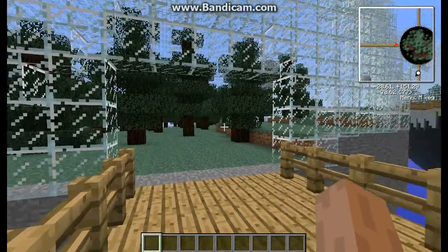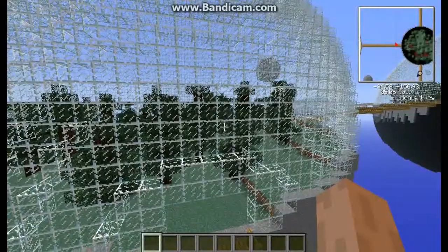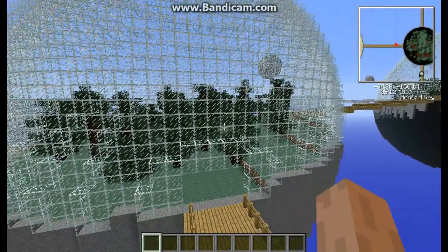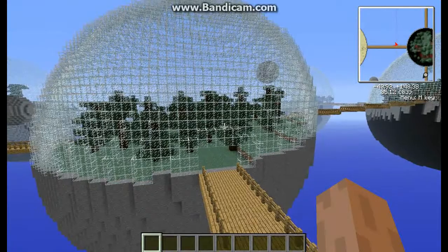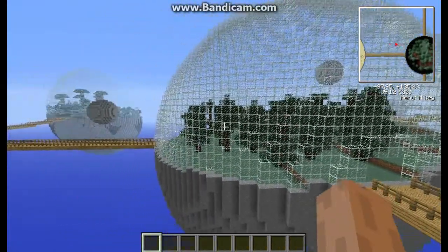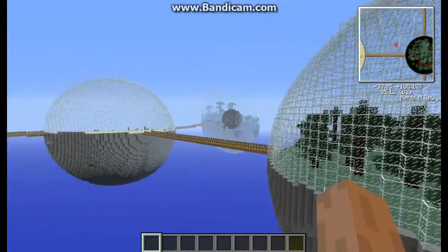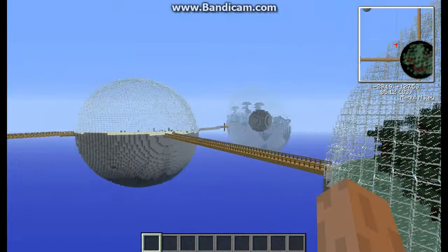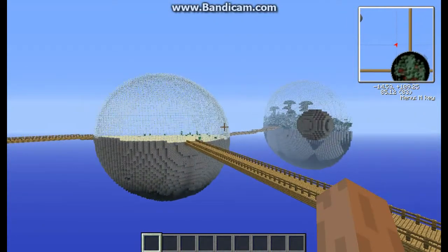Hey guys, Minecraftstuff here. Today I'm doing the Biosphere mod. Basically it adds these giant glass dome things with different biomes in each one to the world. You can change it in the settings — it says like default, super flat, large biomes and all that. You just get a different biome in each one of these domes and they're connected by bridges.